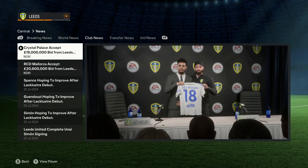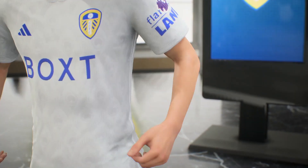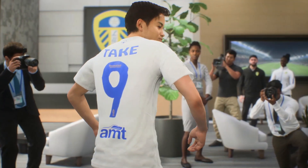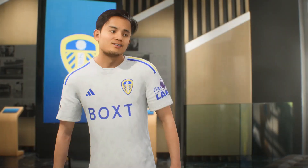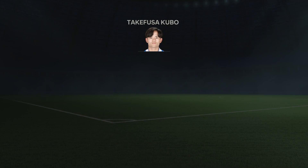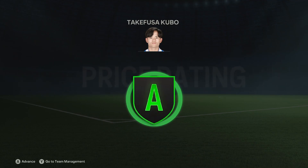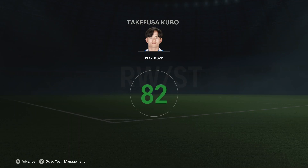We continue our spending spree by bringing in Ryan Ait-Nuri for £19 million from Crystal Palace. The team is coming together very nicely. There is one more signing I want to make happen — there's been a certain level of flair missing from Elland Road since the departure of Rafinha. And here is the player who is going to bring the flair back to Elland Road: Takefusa Kubo joins us from Sociedad as part of a £45 million deal. There he is in the Leeds kit — so excited to welcome Takefusa Kubo to Leeds.